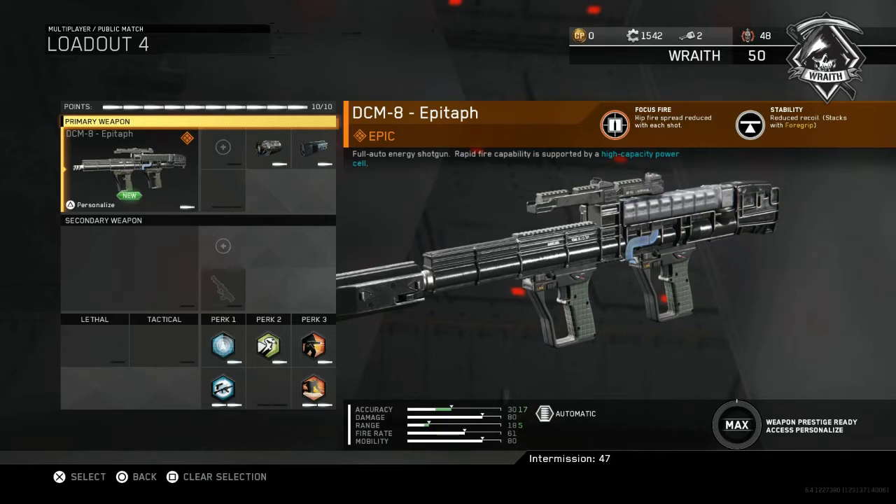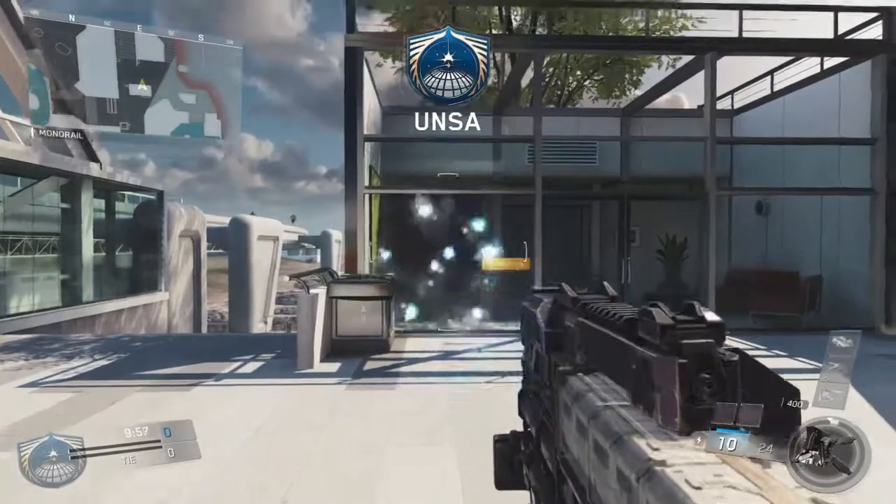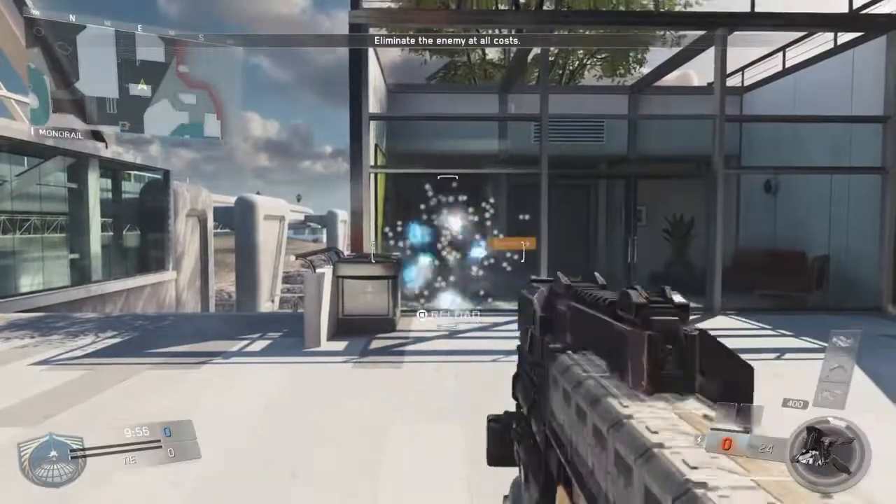The epic perk that comes with it is Focus Fire — hip fire spray reduces with each shot and stability reduces recoil, and it stacks with the foregrip. I did a little testing; this is the Purifier variant of the DCM-8.